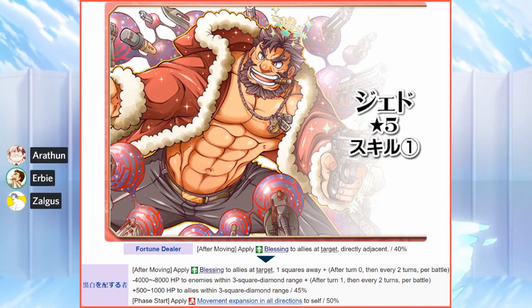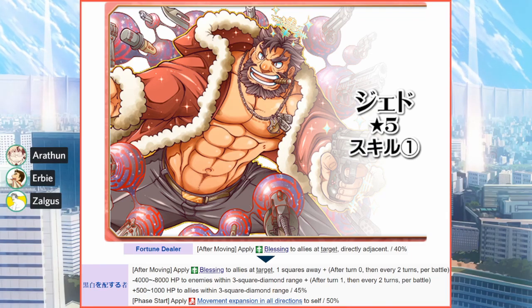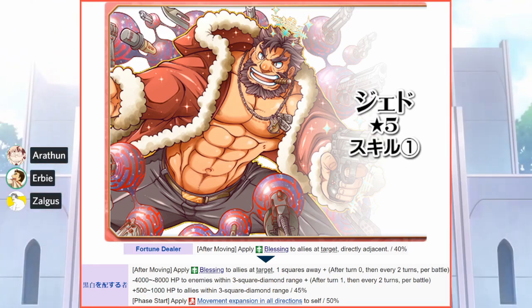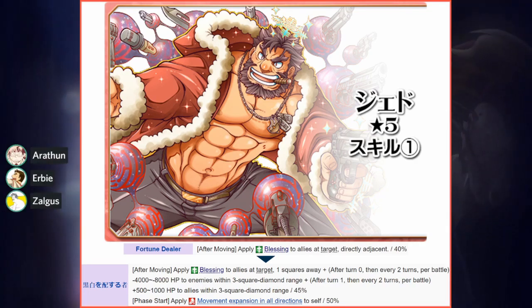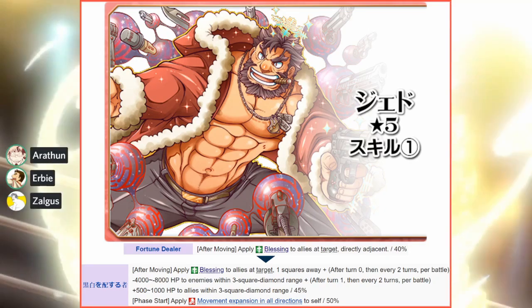On turns two, four, six, eight, etc., he heals 1,000 damage to allies in that pyramid range — not enemies, of course. This only happens if he's below the party, and the range is a diamond shape — basically a diamond with the vertices at the top and sides, with a radius of about three squares in each direction.